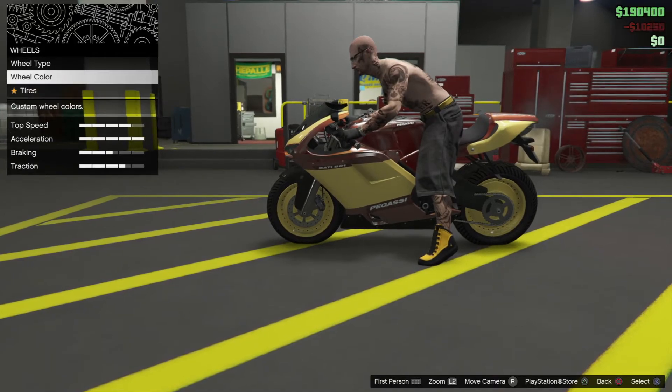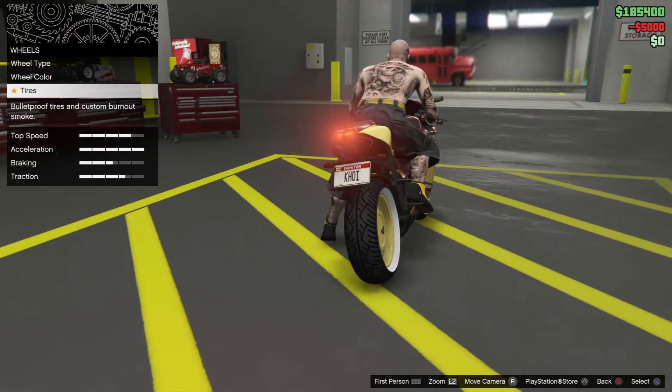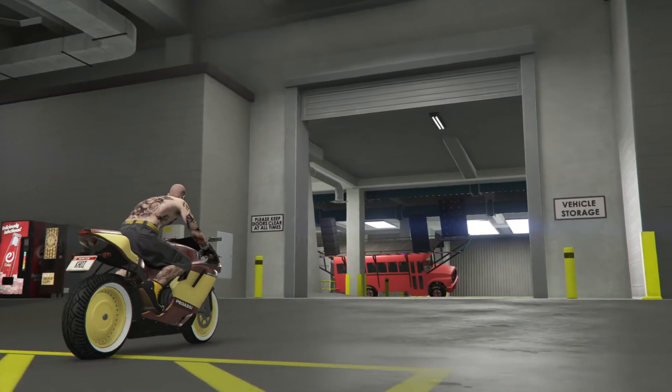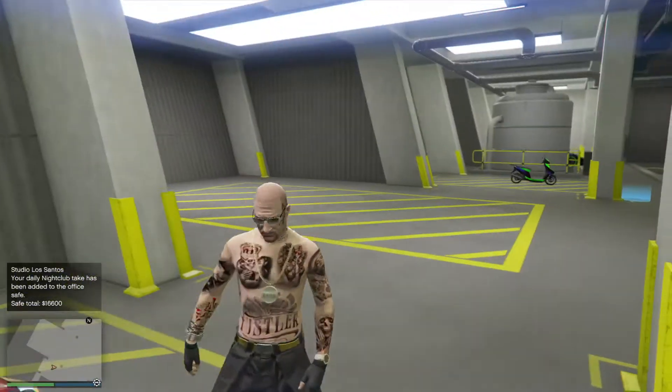Then we're going to go to the tires, put some custom tires on there real quick. Then we're going to go to the workshop. We're going to do this one more time — we're going to transfer this onto the Sanchez. Let's go.